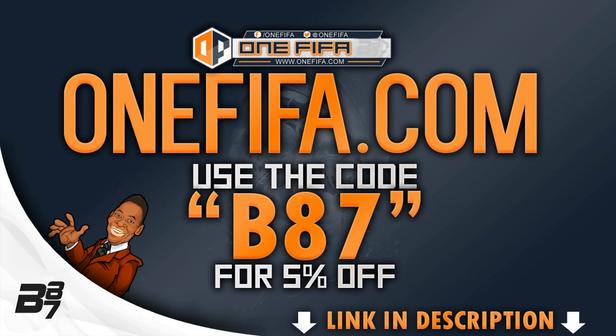If you guys want any Ultimate Team coins, make sure to go and check out OneFIFA.com — their link is down below in the description. And if you use discount code B87, you get 5% off your total order as well.